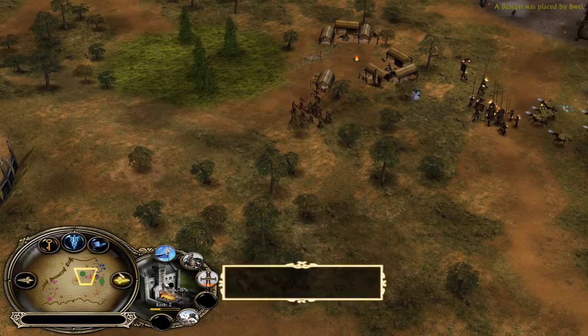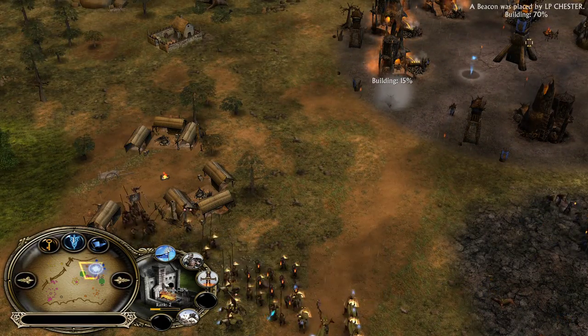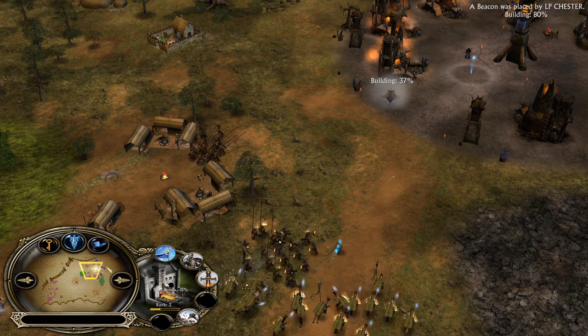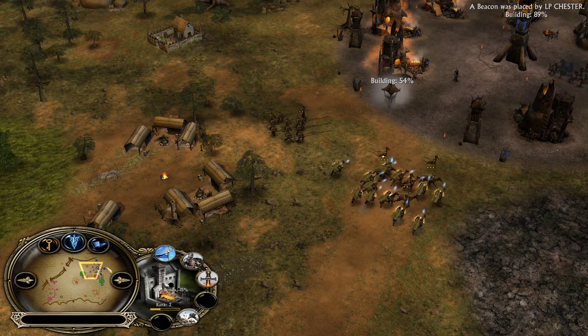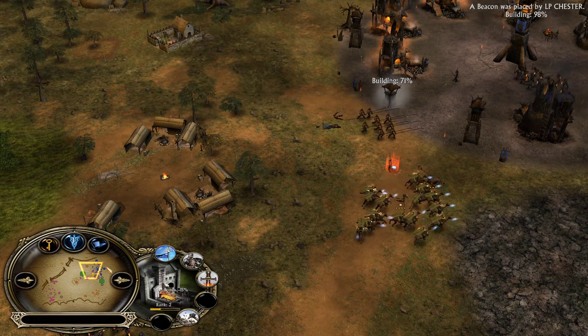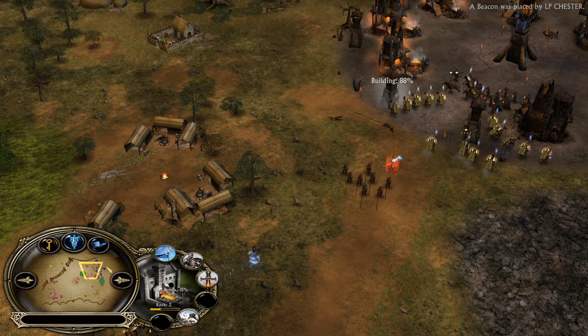Nice defense here. The freezing rain was kind of pointless — the attack wouldn't be successful anymore and LP Chester had to back up. These decision makings are obviously objective because we're spectating the game. We have no pressure on ourselves, but when you're playing a game like this you're constantly under pressure, you want to win, you make mistakes, and those mistakes can cost you the game.